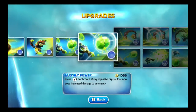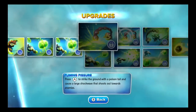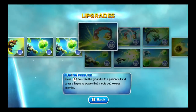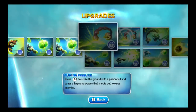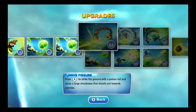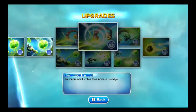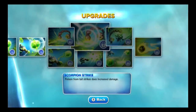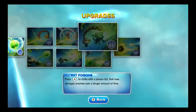You essentially have two options — upgrade the primary attack or the secondary attack. The top path upgrades the secondary, and it's called Stinger Path, fittingly, because it upgrades his stings and the tail. It begins with Fuming Fissure: press A to strike the ground with a poison tail and cause a large shockwave that shoots out towards enemies — that sounds pretty promising. Second upgrade down Stinger Path is Scorpion Strike: poison from Tail Strike does increased damage. The final upgrade is Potent Poisons: press A to strike with a poison tail that now damages enemies over a longer amount of time. That probably ties in with the seven hits overall — it probably bumps that up a bit.